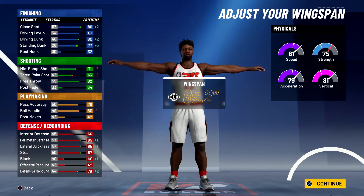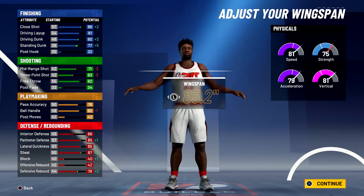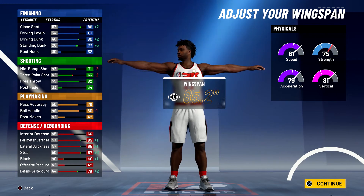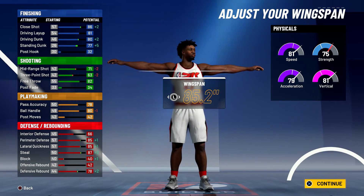For the wingspan, bring it up to 85.2. At 99 overall you're going to have a close shot of 90, an 85 driving layup, an 84 driving dunk — so you will get the pro contact dunks — and an 81 standing dunk. For your shooting stats you'll have a 75 mid-range shot, a 67 three-point shot, an 86 free throw. For playmaking, your pass accuracy will be at 82, your ball handle at 84, and you'll have all the pro dribble moves unlocked off the rip.